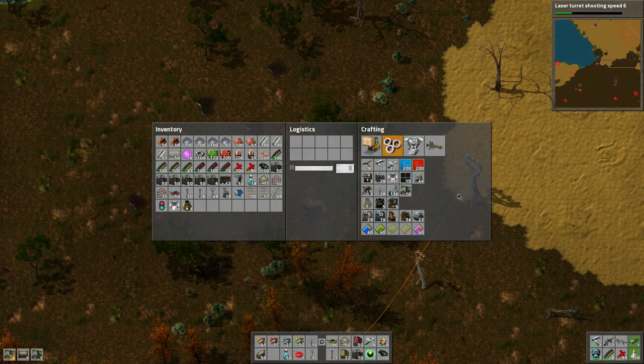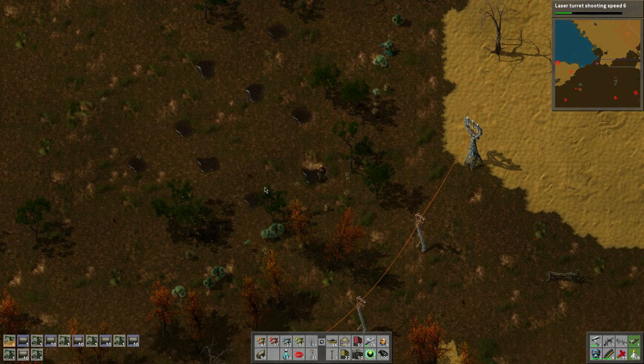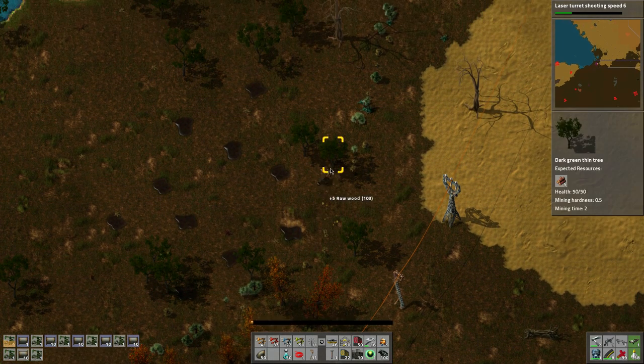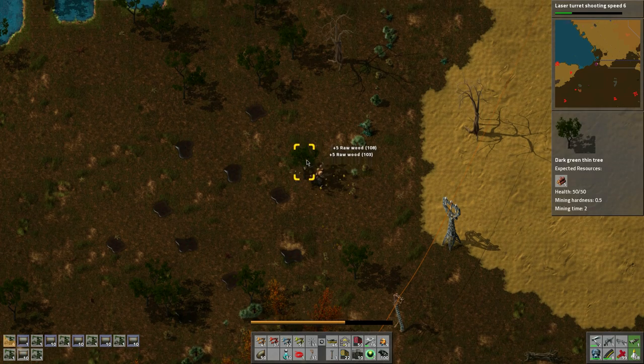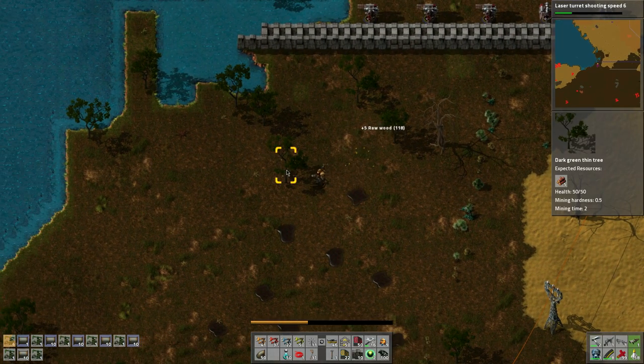I need more pipes. They'll craft while I go along. I think that's it to these guys — I need some tanks. Four tanks should be enough. Holy crap, that's a lot of oil: 159, 230, 187, 111, 167, 182. We're going to have to go back and get some pipes, unfortunately.